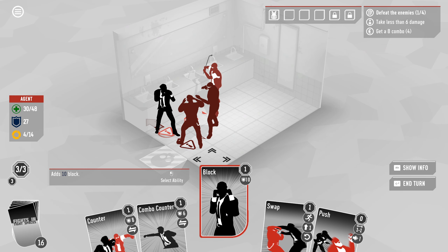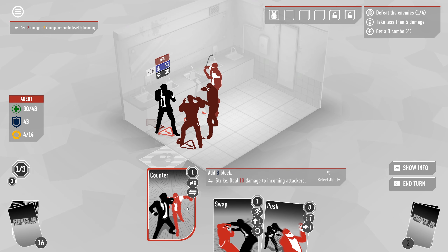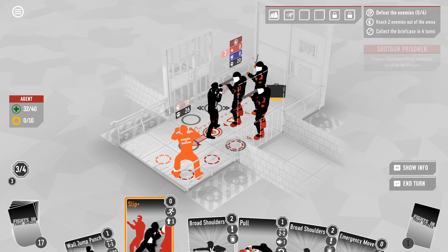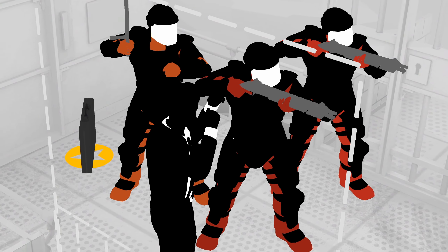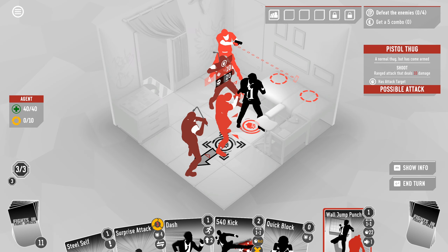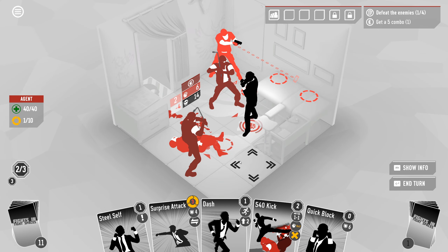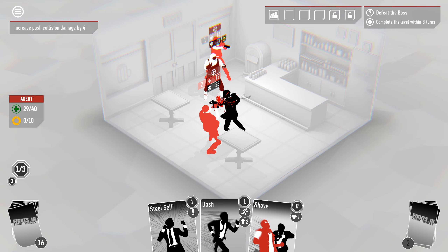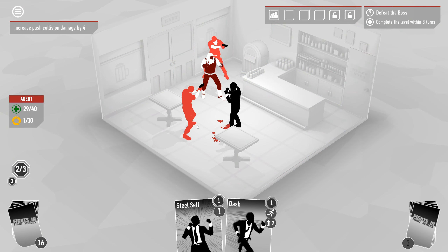For those who haven't played them, here's the basics. Whereas a lot of deckbuilders abstract their combat purely into a card game, Fights in Tight Spaces is a capital S strategy game first. You're still playing cards, but you're doing so on a full-on game board, and most of the cards involve either moving yourself, your enemies, or both around. Much like Into the Breach, a lot of the game is about managing spacing and manipulating the battlefield. Every enemy telegraphs their moves ahead of time, and every turn becomes a puzzle of how to survive long enough to make it to the next turn by weaving between all of those attacks.